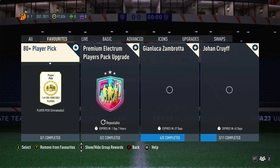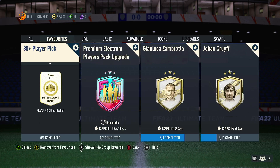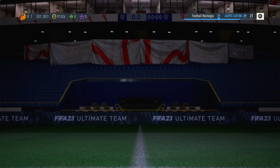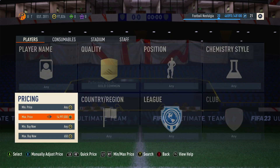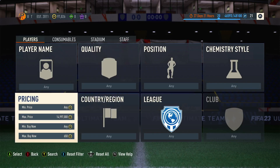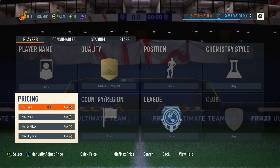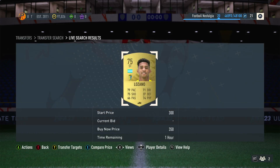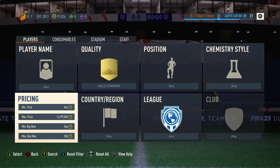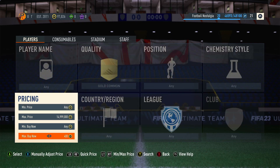The 80-plus right gold player picks have caused gold commons to go up to around 650 coins. Once the pick is done, gold commons will drop to probably 300 or even 350, and you'll see tons of them because there's no need for them. Then every Monday they release another batch of 75-plus or 80-plus picks and gold commons go back up to 650, maybe 700 when they first come out.